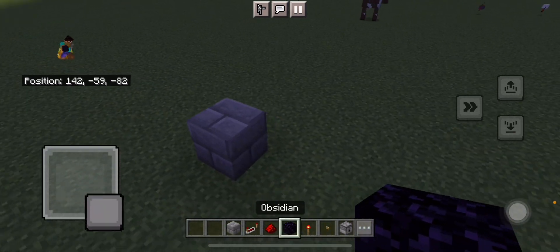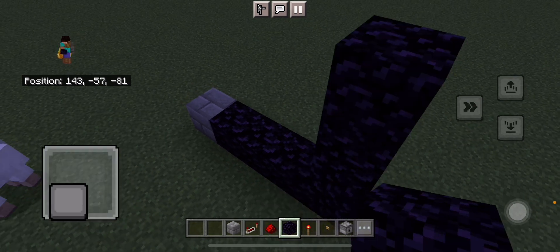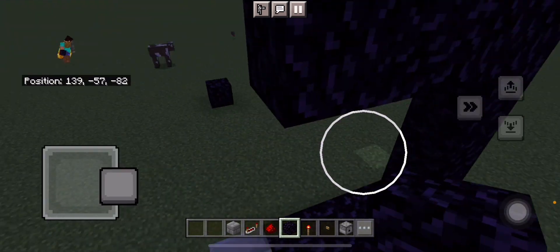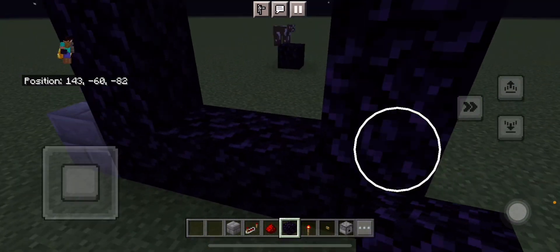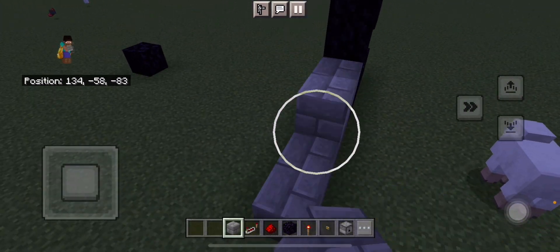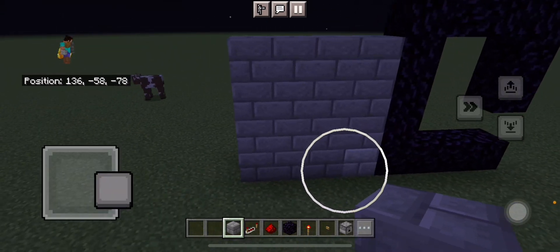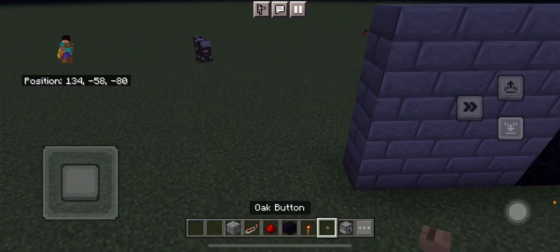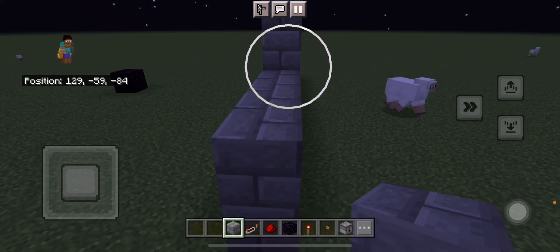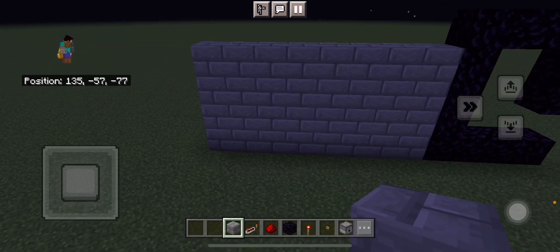So I'm just going to start off by placing a normal nether portal. You're going to break this block here and then around the edge you want to build some more blocks, roughly 4x4. And then at the end over here you want to add another 4x4. Blocks in total should be 4x8.